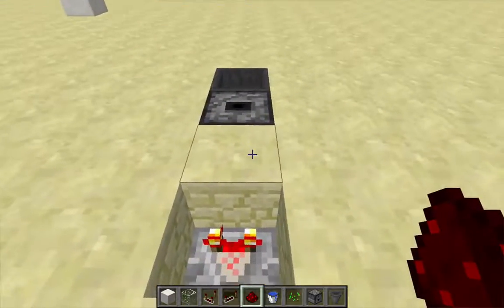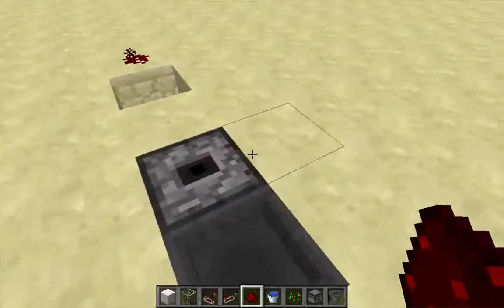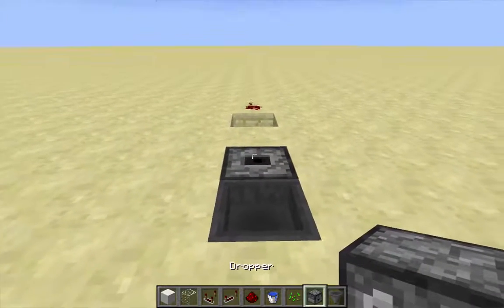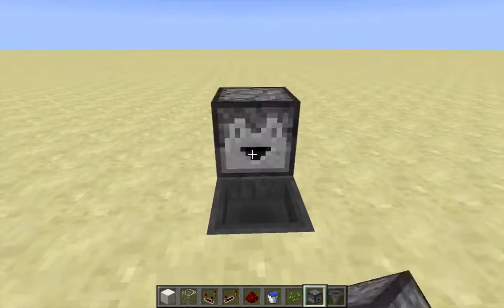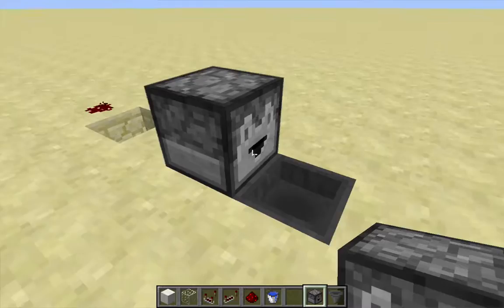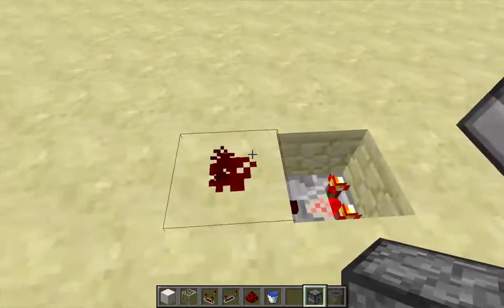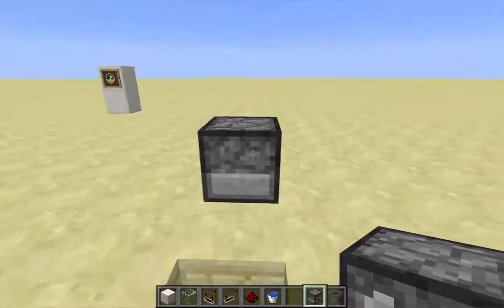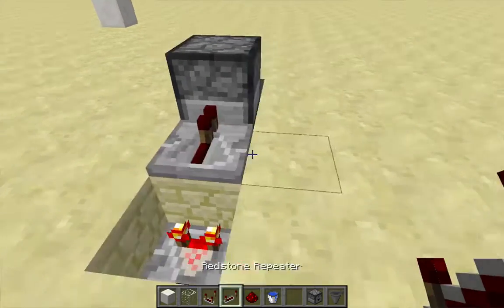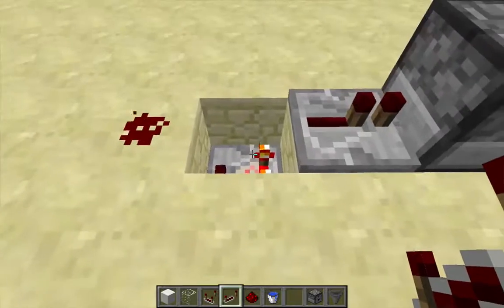I'm going to take this redstone signal and feed it back over here, but I want to put another dropper on top of this first — right on top, facing over the hopper. I'm going to put one item into this dropper as well, and I'm going to take this signal and feed it back into this dropper on top.